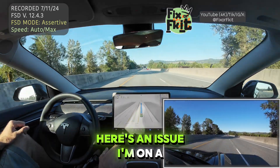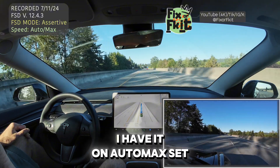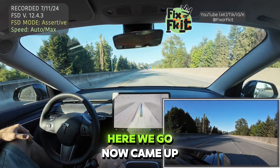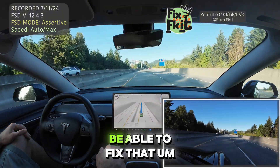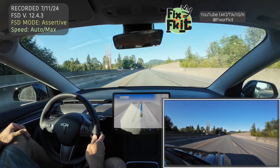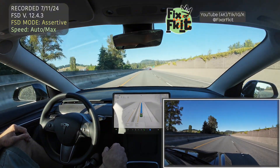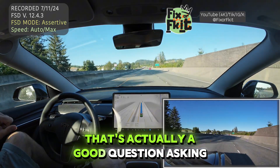So here's an issue. I'm on a highway and it shows 35 miles an hour on here. I have it on auto max set still, so it's going with the flow of traffic. I'm going to give it some acceleration — there we go, now it came up to 60. I don't know how they're going to be able to fix that. I've had issues over here with that before. I don't know if that's a mapping thing or if it needs to see a speed limit sign. I don't know how that function works — that's actually a good question to ask.